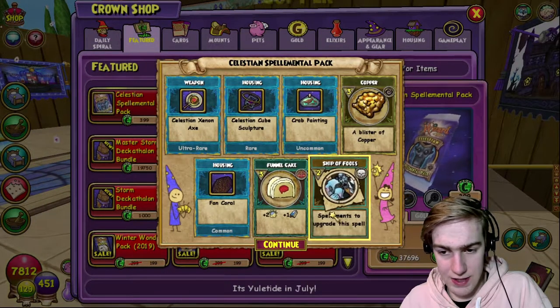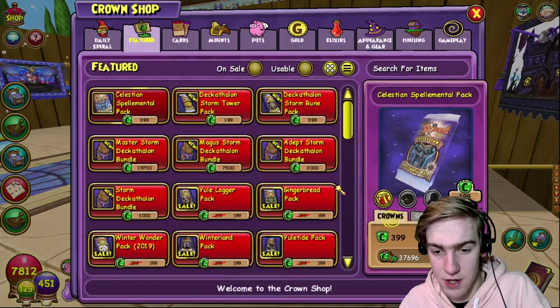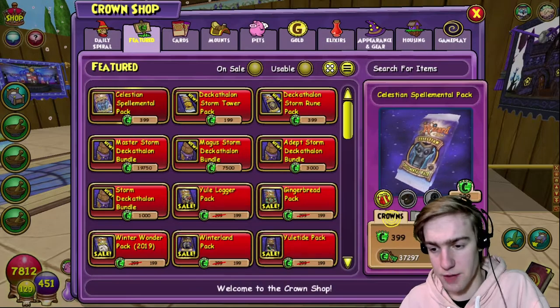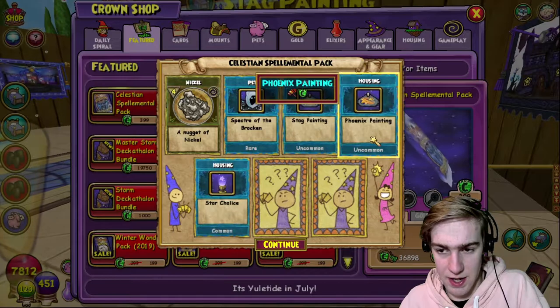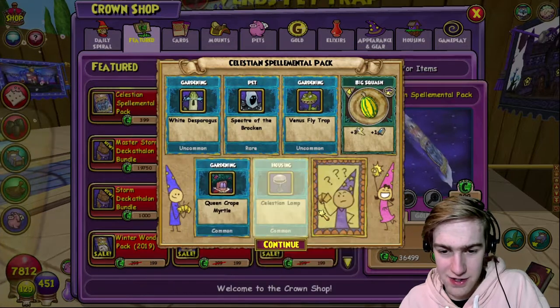The ice one I couldn't really care about. What are we up to now? Can we do it? Probably not - we're 20 of 35. So close. The fire one I would really like as well - fire, death, and balance, those ones were pretty decent. The ice one I couldn't really care less about - I'll have it for when I make an ice wizard, but not at the moment.